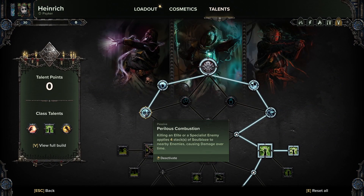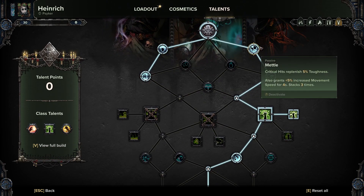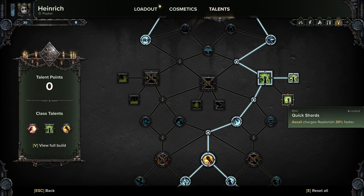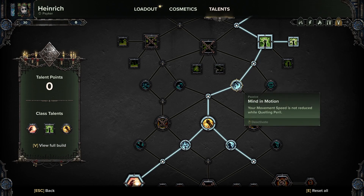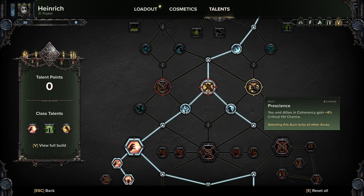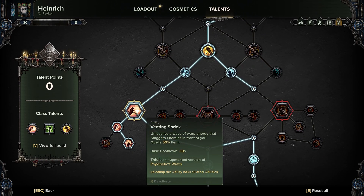We are grabbing Perilous Combustion, Soul Stealer, Metal, Perfect Timing, and toughness boost. I'm not putting the point in Quick Shards because I think it's pointless — you can if you want to. Go down here into Mind in Motion, and you may be wondering why we're not picking up Prescience for the 4% crit chance which would make the build even better. But it makes it far far more dangerous because in this build we don't have many ways of reducing perils, which is why we've gone down into Venting Shriek so we have that auto vent.